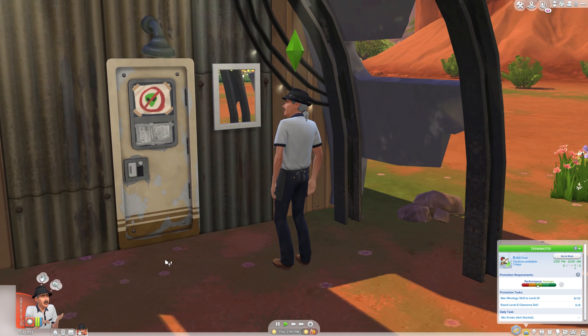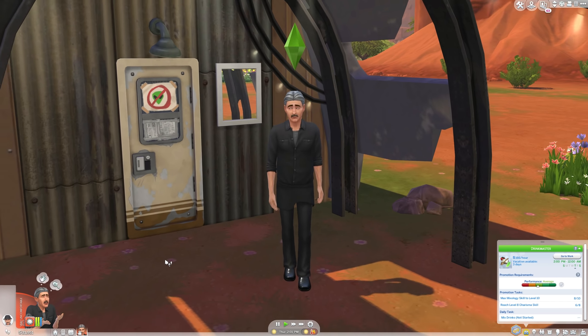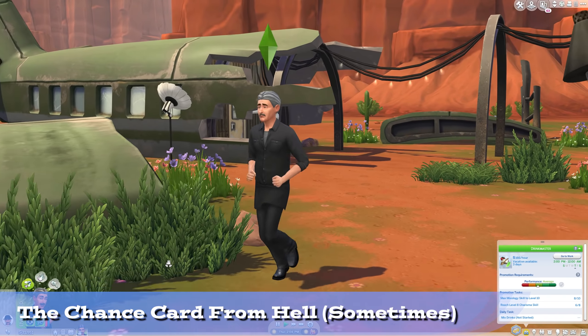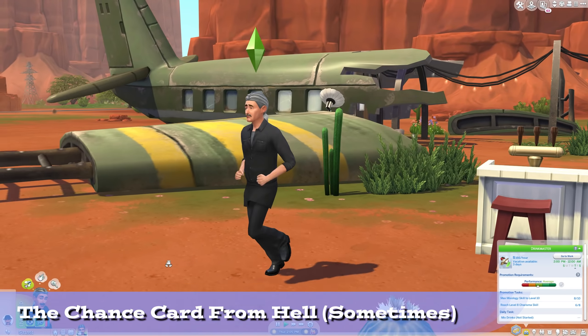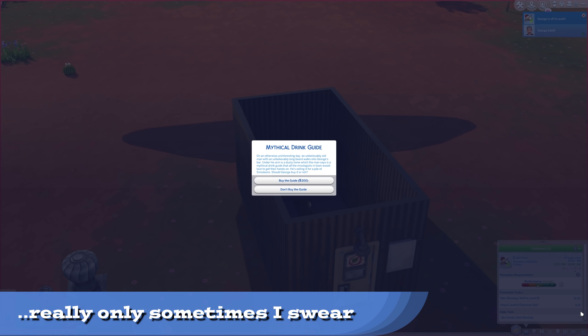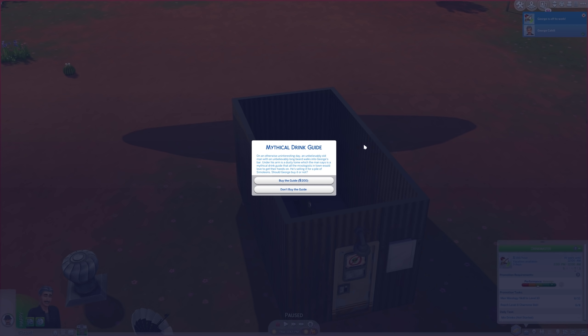You can still go to work so long as you don't check off the promotion requirements. Now we're locked in at level 9, so how do we get the recipe? Well, there's this old fellow with a recipe book that will approach your sim during work, but only while you're at this specific rank of the mixologist career. If you're lucky, he'll appear.